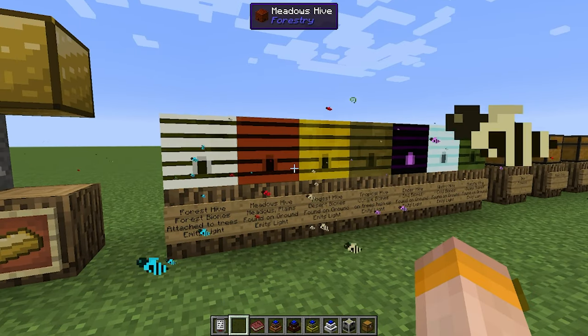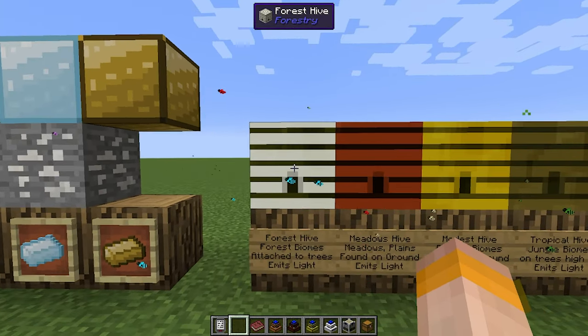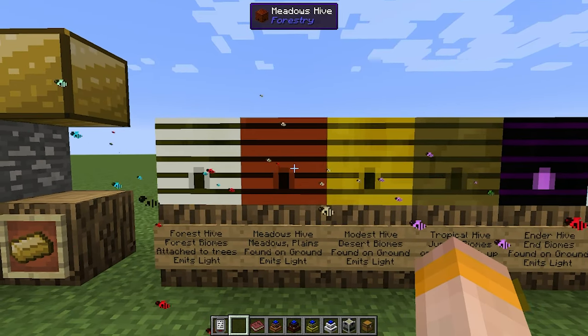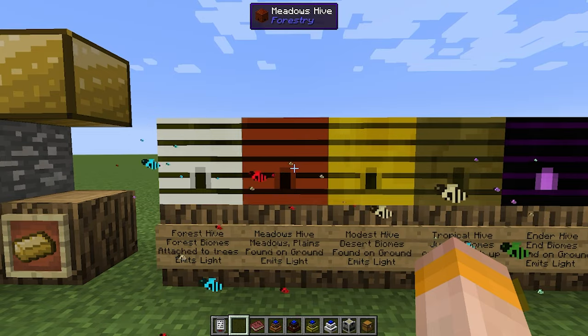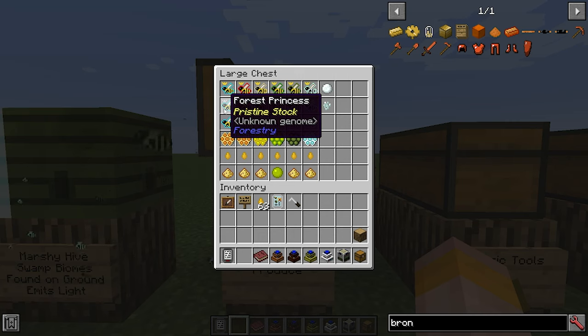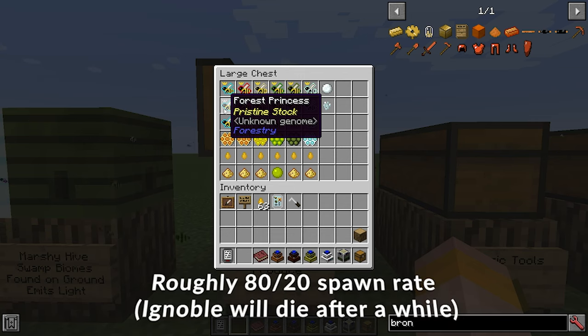You will also see around the world that there are seven new hives containing bees. There is a forest hive, which is found in forest biomes attached to trees. The meadows hive can be found in meadows and plains biomes and these will be on the ground. When you break the hive, you will get a princess and a number of drones.